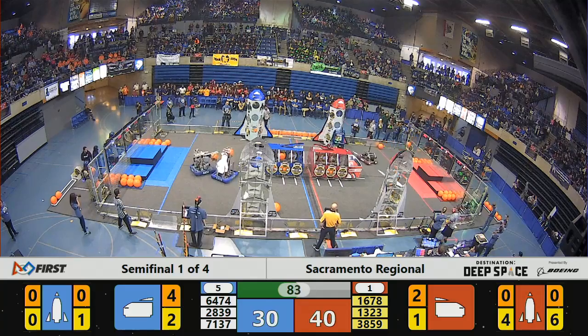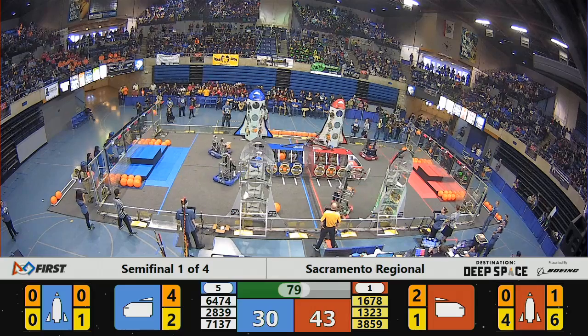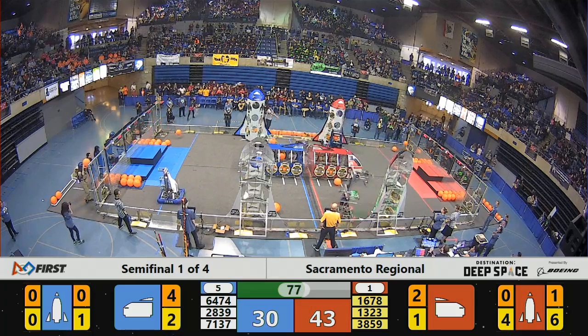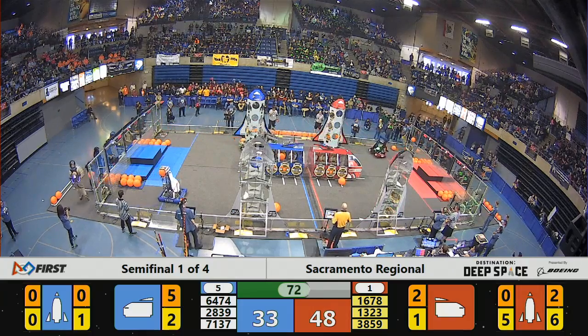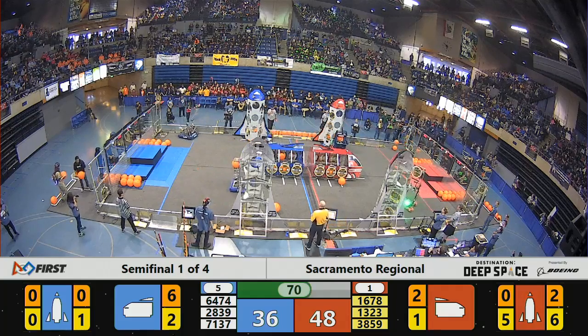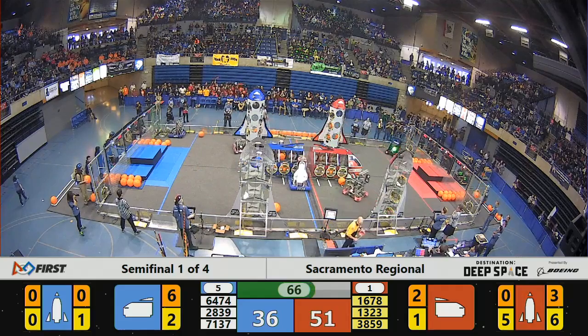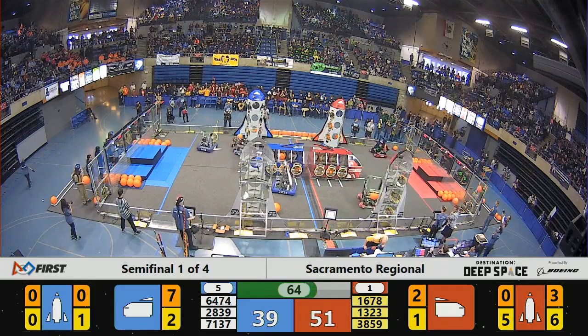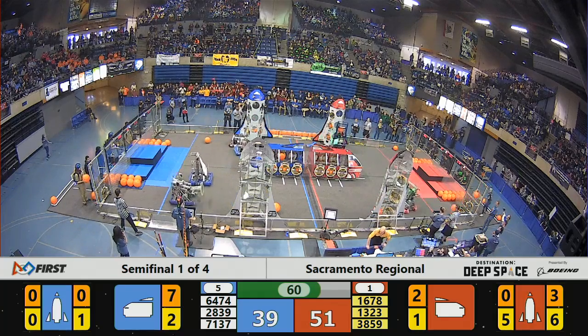MadTown now grabbing some cargo as they have completely filled up all 6 of the required hatch panels on that rocket. Now they're going to fill it with cargo, preparing it for liftoff — if they can get 6 pieces in there, that's one full 30-point rocket. And they've got 2 in there so far. Here comes Citrus Circuits getting the 6th hatch panel placed on the far red rocket — that's all the hatch panels on all of the rockets for the Red Alliance. And now Citrus Circuits is loading that up with some cargo.